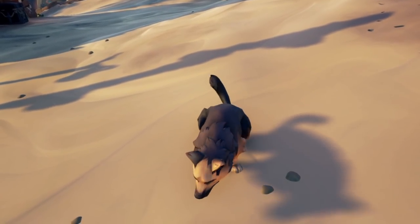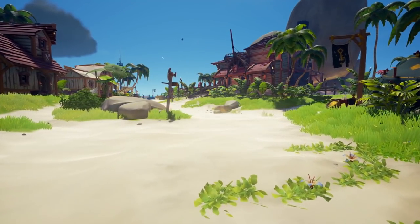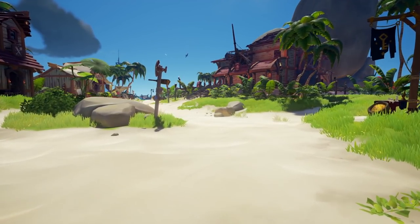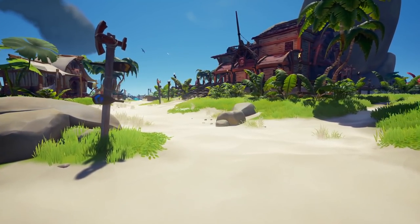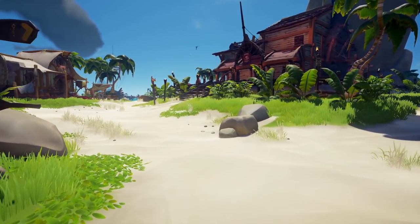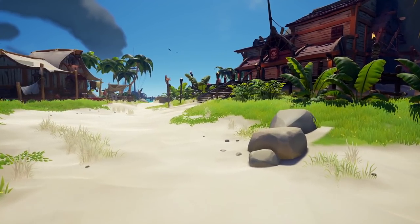That covers all the player weapons available to you right now as a pirate in Sea of Thieves. My absolute last tip regarding weapons and fighting in Sea of Thieves is to always have your pockets full of blunderbombs or firebombs, good food, and full ammo in your guns. You would be surprised how many times I've seen a pirate run into battle with only a banana to their name. Don't be that pirate. Set yourself up for success.